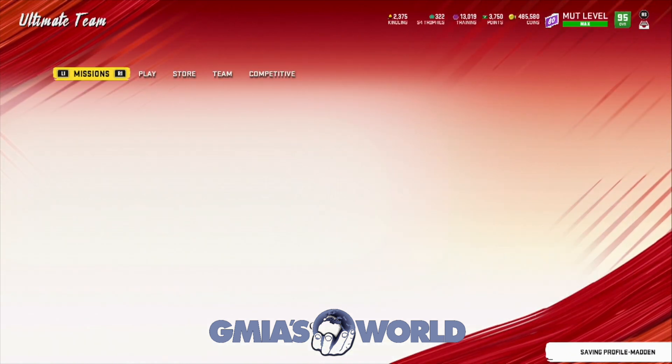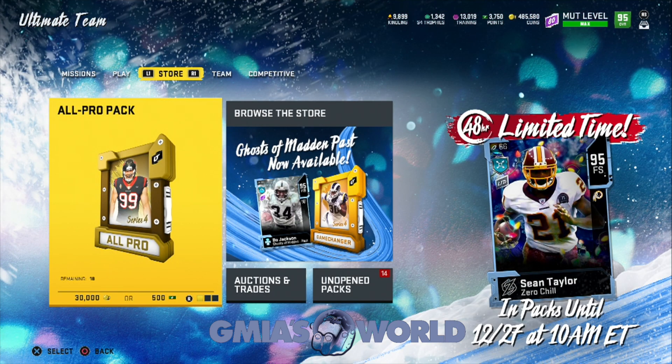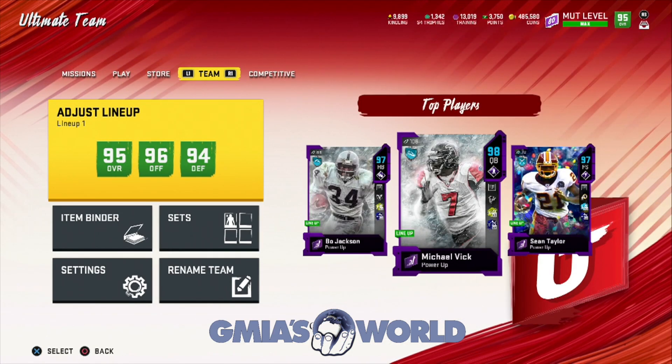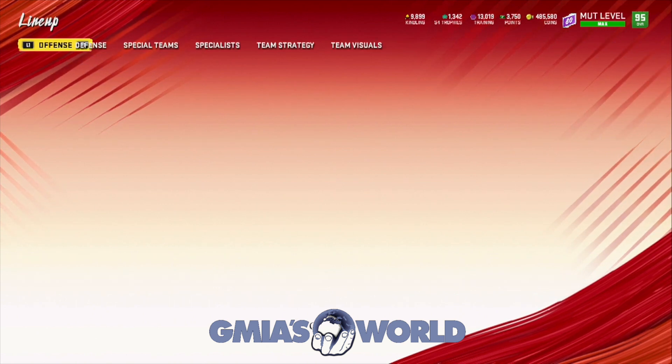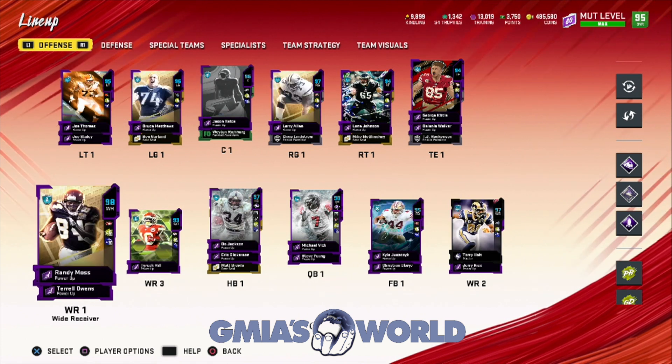Some of you guys are asking why not just sell Sean Taylor right now and use the 95 overall pass to grab him for free. There's a method to the madness. While he's in packs, his price will not reach the peak - we want the most. Once he's no longer available in packs and everybody wants Sean Taylor because he is the GOAT, his price is going to rise. Then we take the 95 overall power pass from Randy Moss - who we got for free - and put it on Sean Taylor.